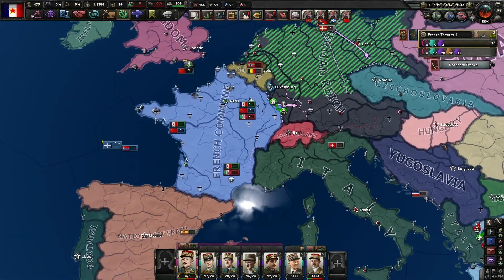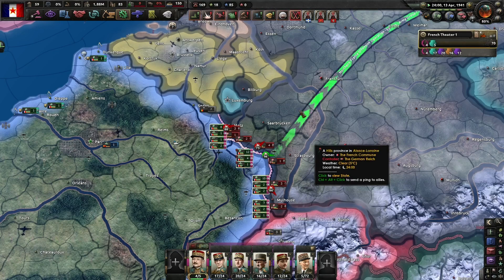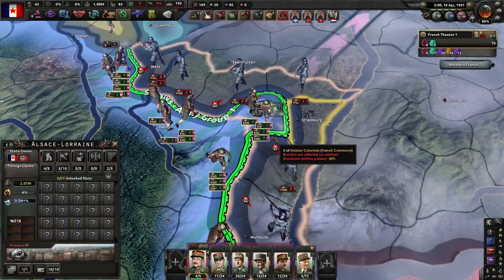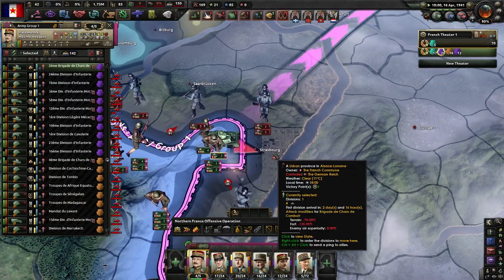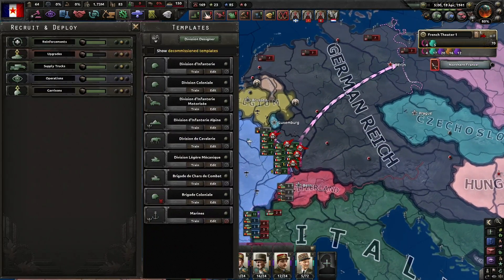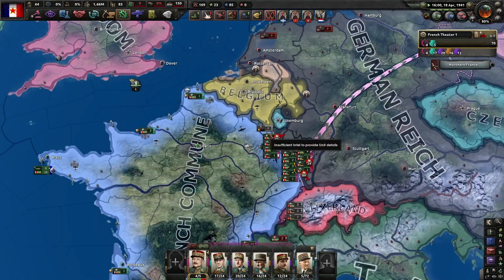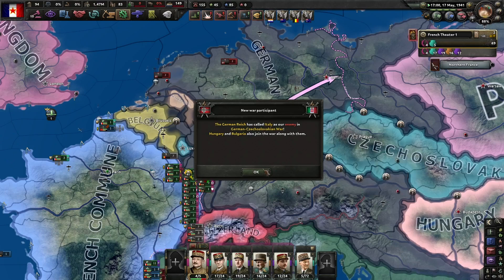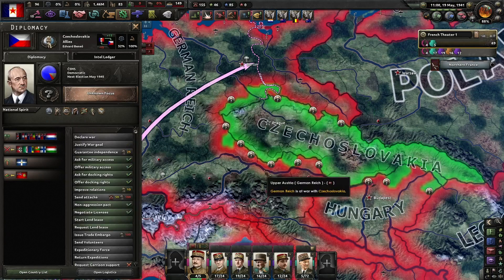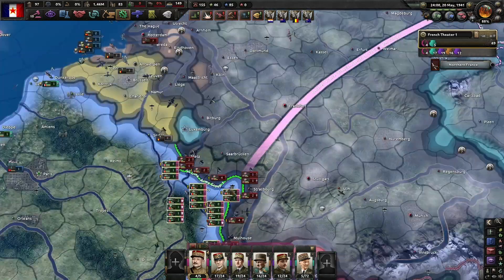I've got almost two million manpower and we've killed like two million Germans, so let's just turtle up. The Belgians joined World War II. I think we can actually fight the Germans now — we're taking back the Maginot one step at a time. If I just get as many boys as possible and really hit them with the sprint — oh, they've declared war on Czechoslovakia as well.